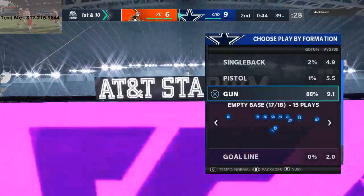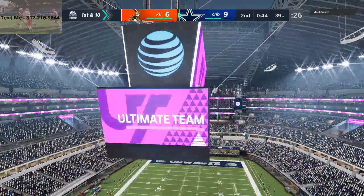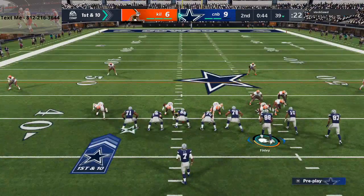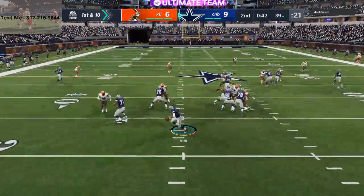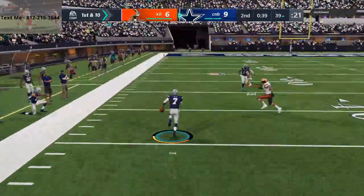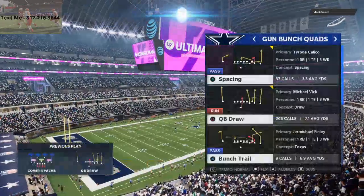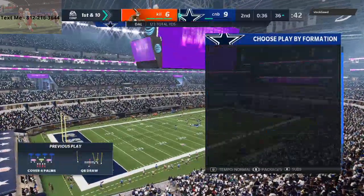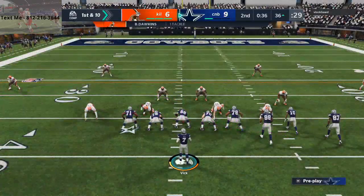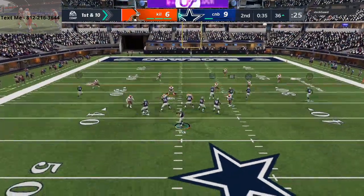I like to start every drive lately by seeing what people can do with the QB draw. Most people can't handle the QB draw, especially in Weekend League — I just haven't come across many people who know how to stop it. Michael Vick gets out of there. I've done videos on this — it's one of the best runs in the game. I should have gone out of bounds though, that was a mistake. He's just struggled stopping the QB draw, so I'm going to use it again to make sure I'm in field goal range.